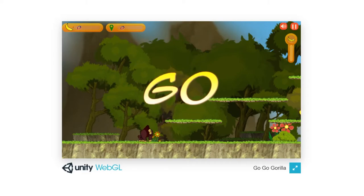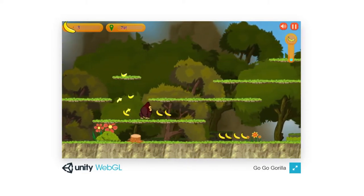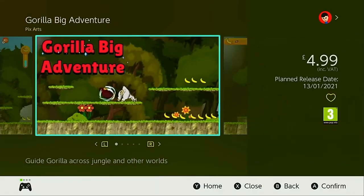Guerrilla Big Adventure releases on the Nintendo Switch on the 13th of January. Don't buy this — don't support these jokers.